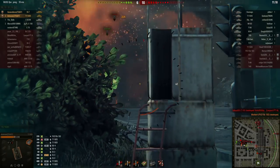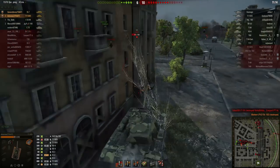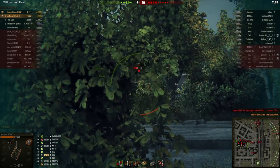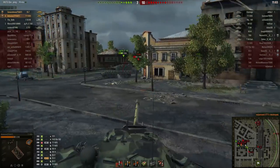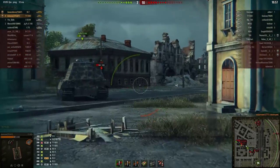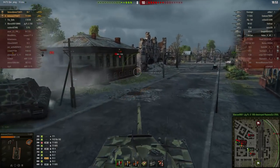Other one trick pony tanks where you can do this include the Maus, the GW Tiger 15 — which is an excellent sniper but very bad at close quarters — the FV215b 183 because of its huge gun, the T95 because of its massive armor but very low mobility, and the Swedish tank destroyers due to their amazing sniping capabilities.